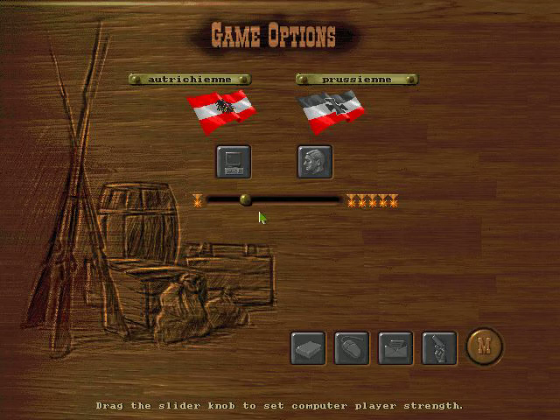No matter what you do, whether you put it here or here difficulty-wise, the AI is exactly the same. It's just all about how many shots it takes. If it's up here, their unit is pretty much impossible to kill. If it's down here, it runs away at merely the sight of you. So I'll just put it where it's supposed to be, at normal. Let's get this show on the road.